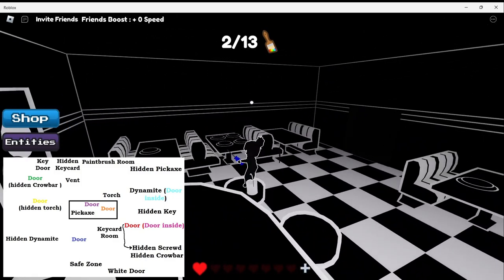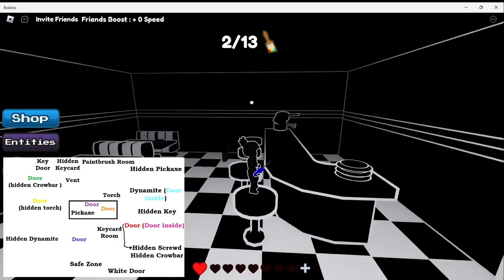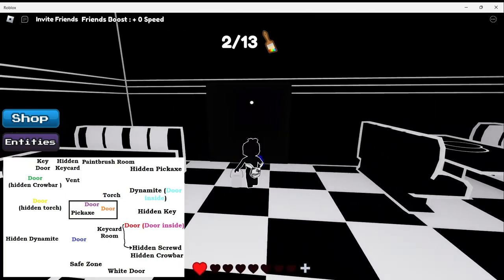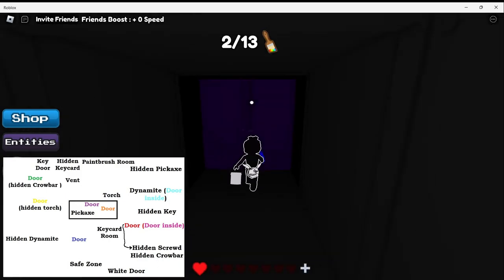We will need that to open the vent. This is the area where you could potentially find an Entity or a pet. Unfortunately nothing is here right now, so let's keep going.